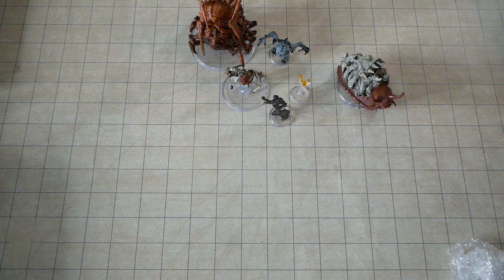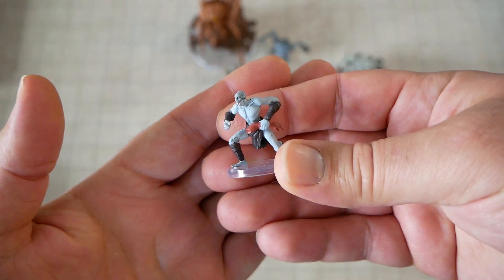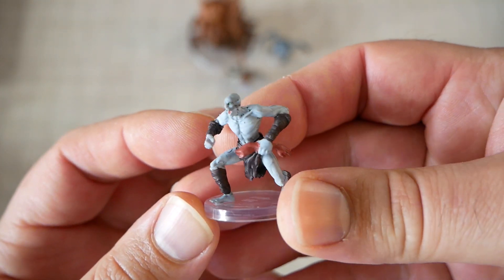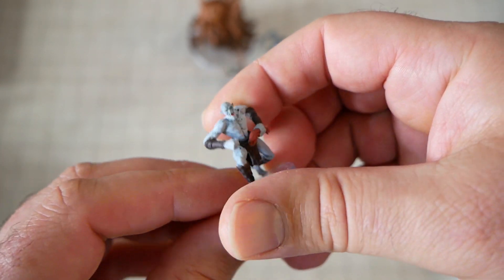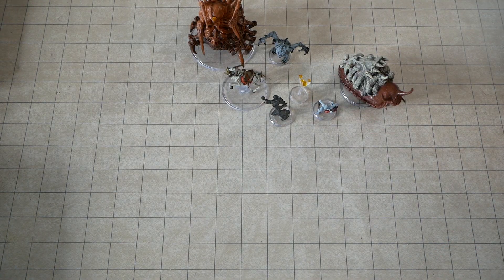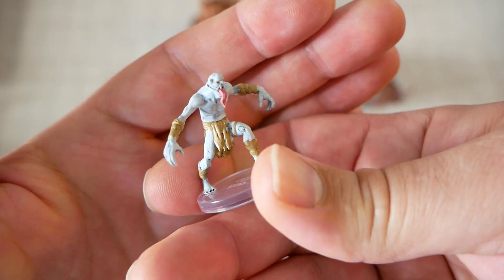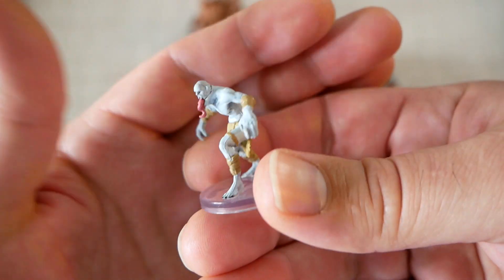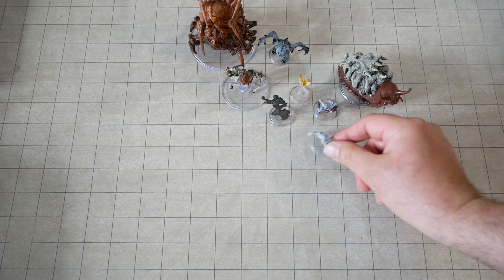We have a Ghoul — the classic Ghoul accoutrement of carrying around a human arm. That's pretty cool. And to go along with the Ghoul, we have a Ghast. The classic, sort of the more upper-tier undead, the Ghast. That's very nice.